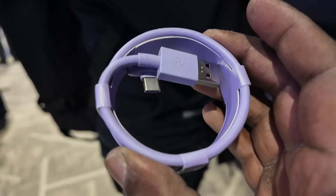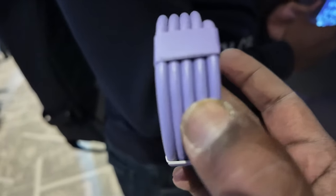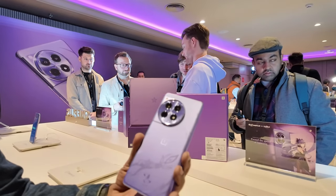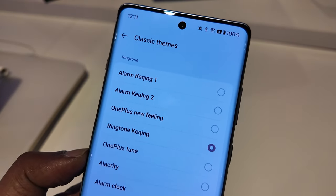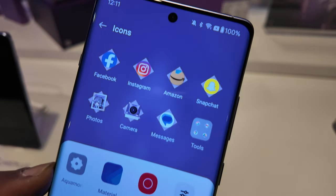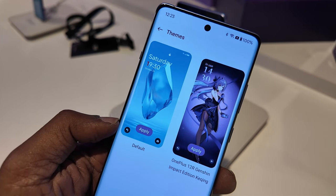This is a game-ready charging setup. The special edition also comes with stickers and accessories. You can add ringtones on the game-centric theme, add icons specific to the game, and apply a full Genshin Impact theme.